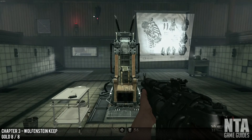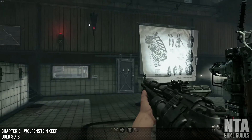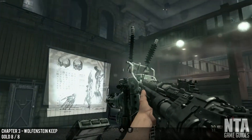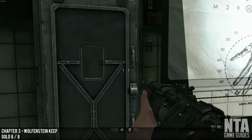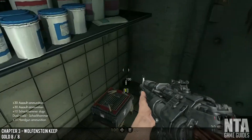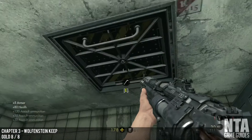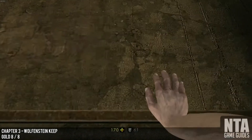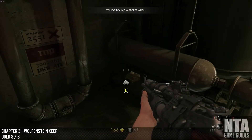Gold number 8. After you get ambushed, you'll see Wesley as well. This door is only accessible after you've defeated the ambush. Come back down here, open this door, and then look up where the vent is — this is where a certain German someone will come through. Just access the vent and you'll see gold number 8.